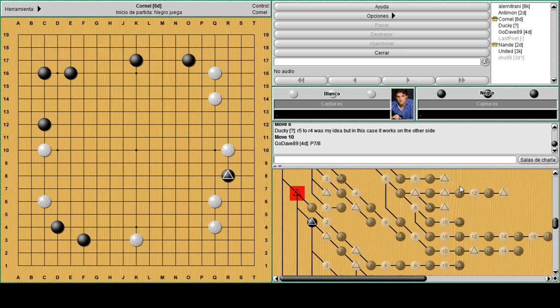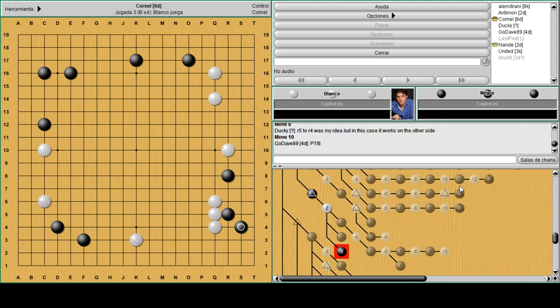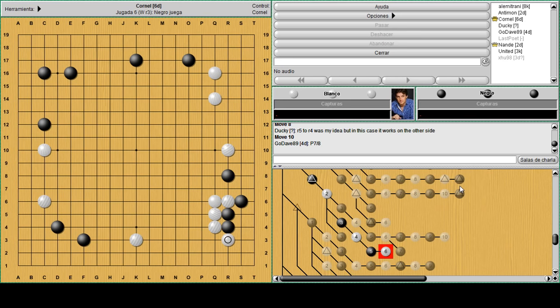The suggestion was R5 and then pushing the corner R4 like this. But here you can also play this move, which is slightly better than R4. The problem with R4 is that white will push once and then hane like this. If this happens, you probably hane again - pull back, that's a bit painful. Now we're back to running like this, so you still don't really have a base.